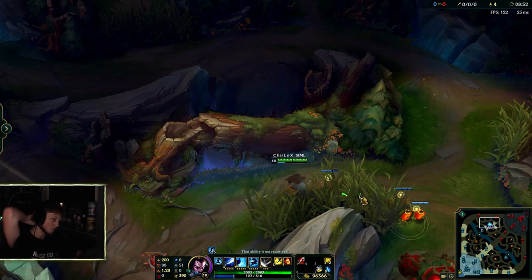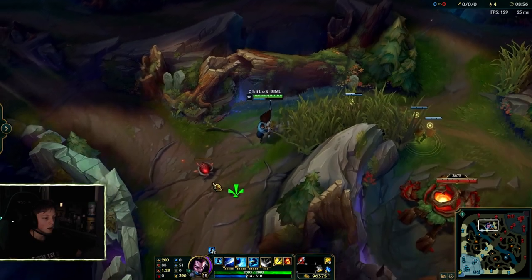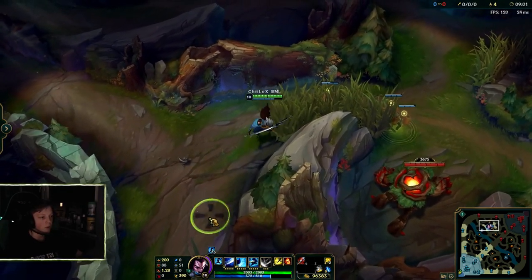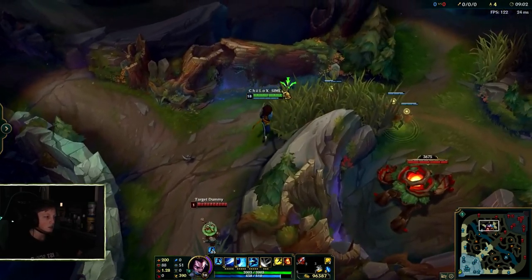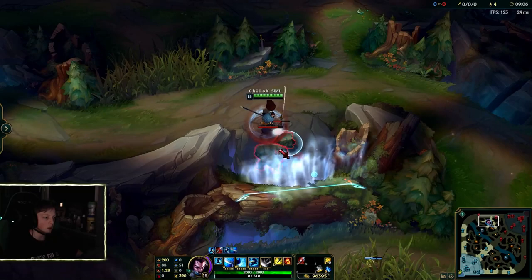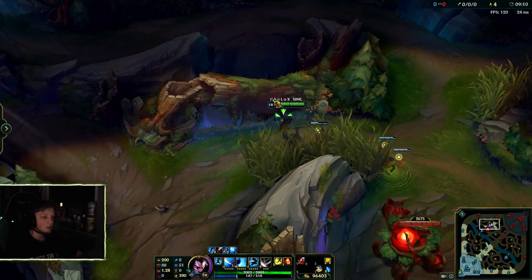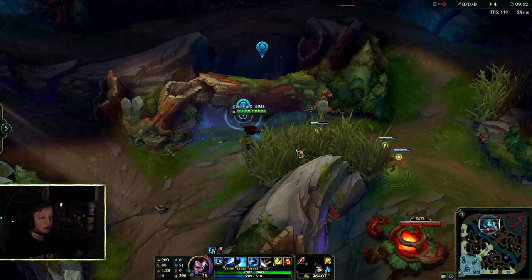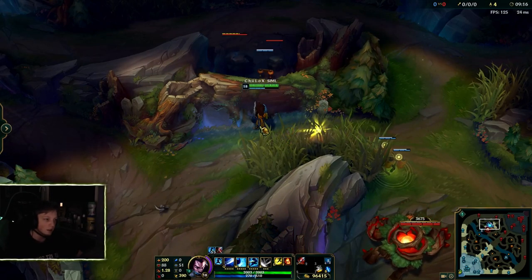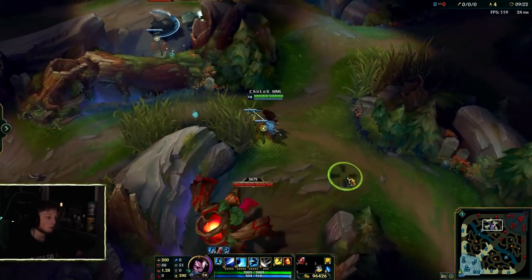And now it's the same thing again. You have invincibility or whatever, and the plant isn't there. And you gotta run away because people are coming from behind you — like from here. So what you can do is W and E and you are out. And if they flash behind you, you can dash back over the wall again and you are out. Like you dash over, they flash over here, and you dash back. And if they have another dash and follow you, you probably have to have flash ready.